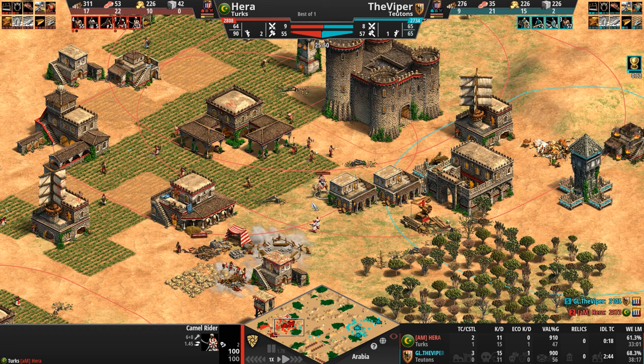One is sending out knights, one is sending out janissaries — maybe some light cav to snipe a few monks. Sneaky, Hera. What they're essentially doing is keeping each other occupied while Hera is halfway up to Imperial and the Viper is about a third of the way up to Imperial, gold-wise.